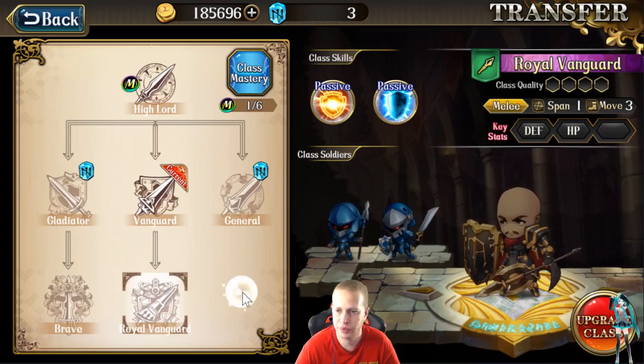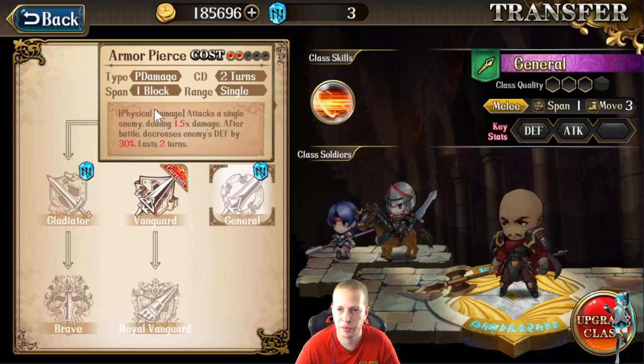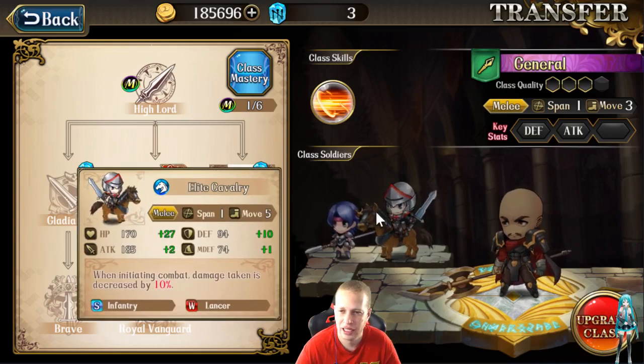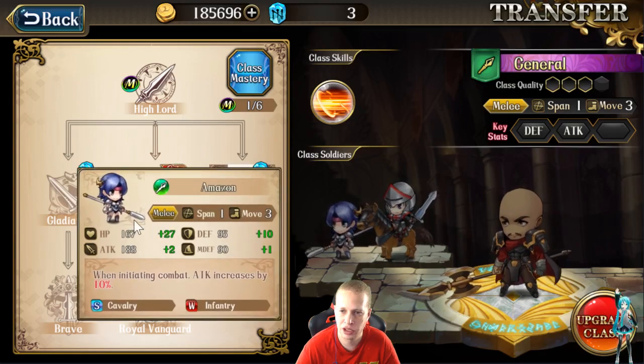I'll show you the General path before Gladiator and Brave. In General, you get Armor Pierce: single target, 1.5x damage after battle, decreases enemy's defense by 30%. This is really good against heavy dragon content with lots of HP, since your Vargas is going to be in there tanking — you take this skill to lower defense if no one else is doing that. 30% defense reduction is a big deal. For troops here, you get Elite Cavalry to combat the infantry weakness a little bit. You also get the Amazon, though you're probably not going to use the Amazon much.